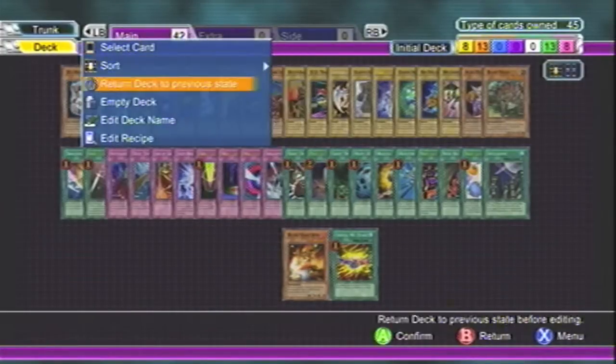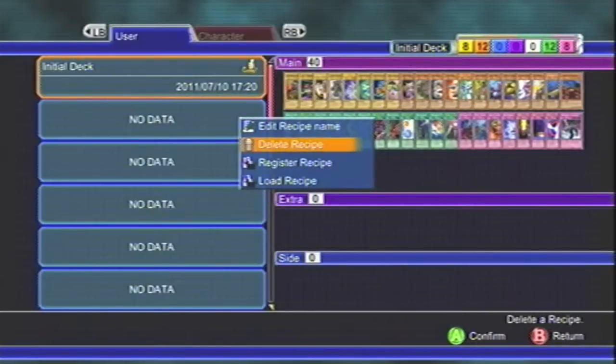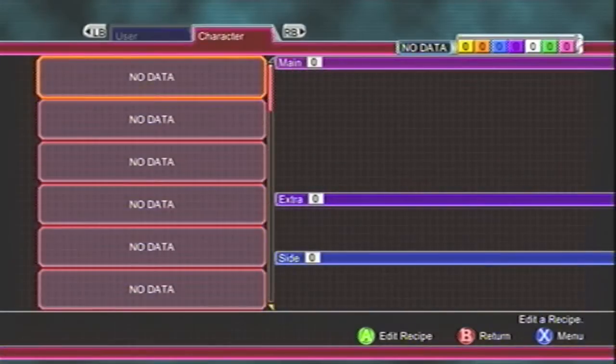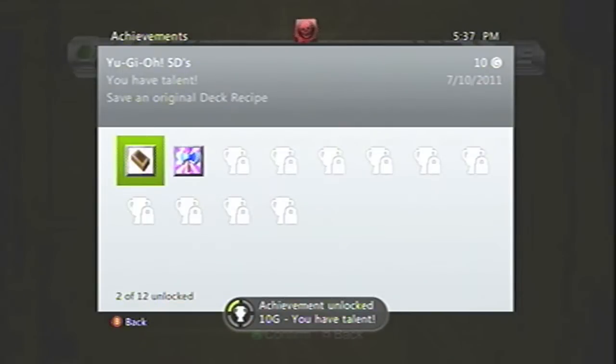Then we're going to go down to Edit Recipe, and then go to Edit Recipe Name. You want to rename it, and then we're going to register it. After you exit the menus, we should get an achievement for 10 Gamer Score. And there it is — that's all there is to it.